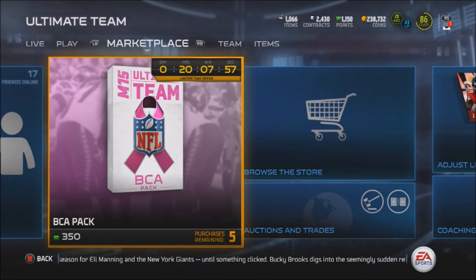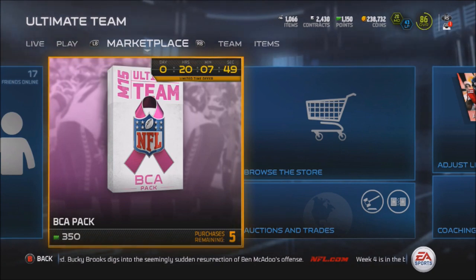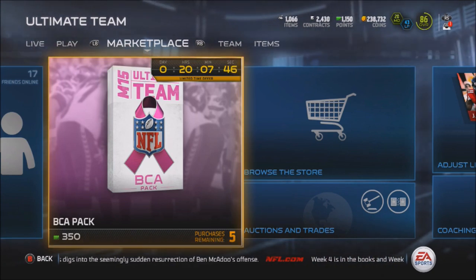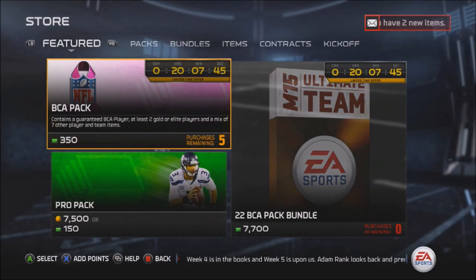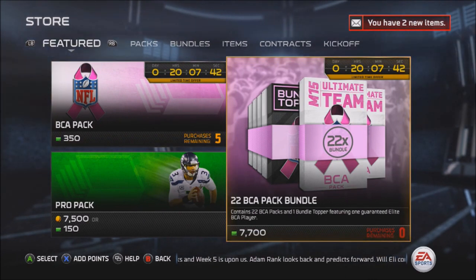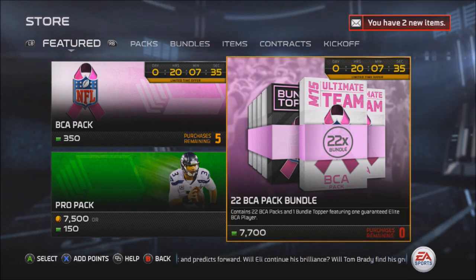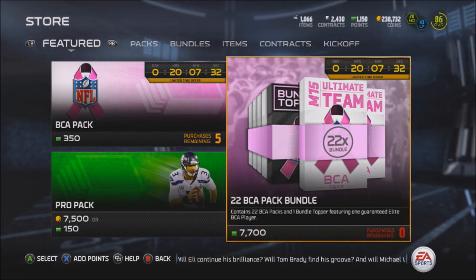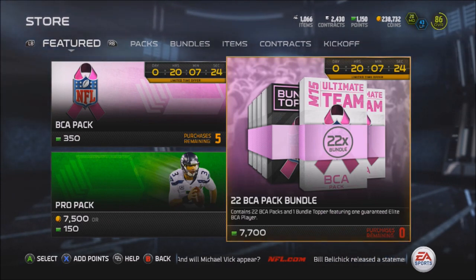BCA packs are back in the game. This time you can buy five of them instead of three, which is pretty cool. Pretty much these packs cost about $3.50 because points are pretty much the same equivalent as money in Madden this year. So $3.50 for one BCA pack — I don't know if that's worth it or not, but I did end up buying the bundle. You guys see my points drop down a lot. It's about 77 bucks. I'm doing my part to contribute to breast cancer awareness and I feel good about that purchase. And the elite topper didn't hurt much either — I guess better than that awful game changer metal topper I bought like two weeks ago.